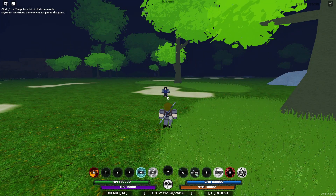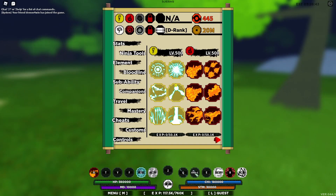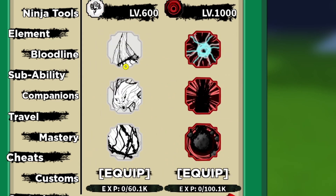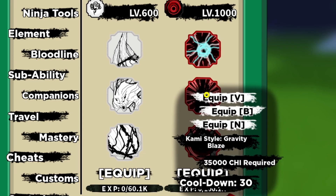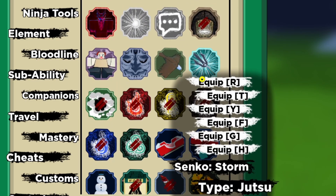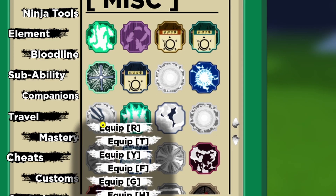This Ashen Storm combo is a little complicated, but I'm gonna start with the things you will need: the basic Fireball Jutsu, the first one; the second move Ashen Storm; the third move Ashen Storm; and the second move from Sengoku. For the sub abilities, you will need Sengoku Storm and Spirit Bomb Shuriken Rush.